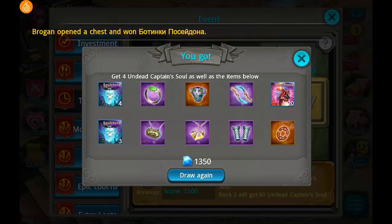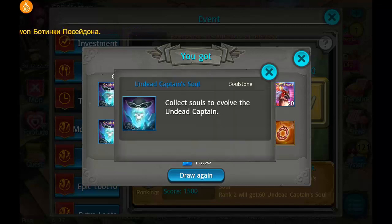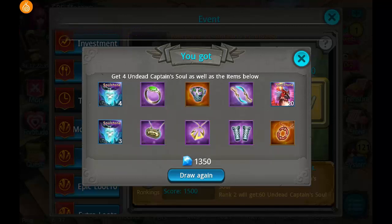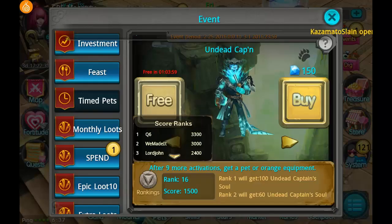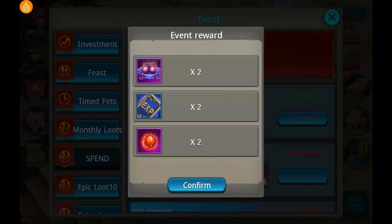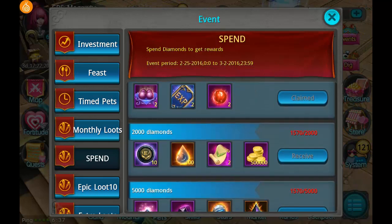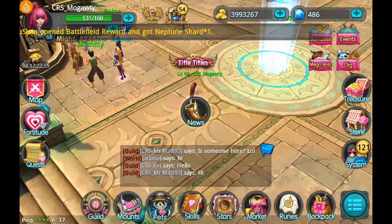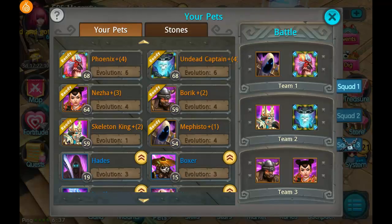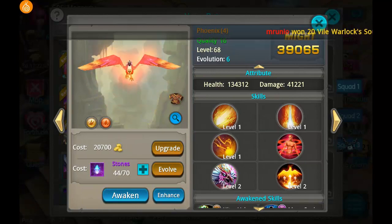Moving on to the next day — I decided to pull 10 for Captain Sam because Captain Sam is the timed pet right now. I got really lucky: I got 20 phoenix souls as well along with 11 Captain Sam souls, because of the four guaranteed, plus two orange items. Phoenix and Captain Sam are the two pets I'm focused on keeping maxed at all times. When I get to level 69 it'll be a little harder since I can't farm gold pills yet — I can only get them out of the bazaar. I think I have 25 gold pills already and would need 40 at level 69 to get them to 70.